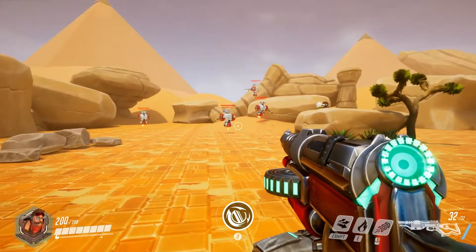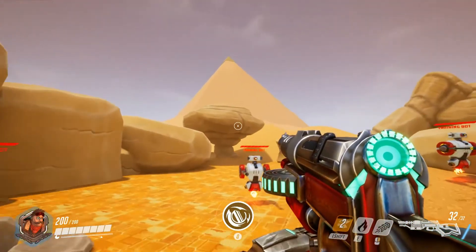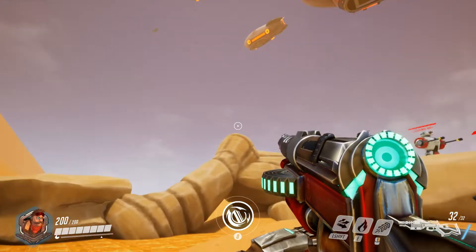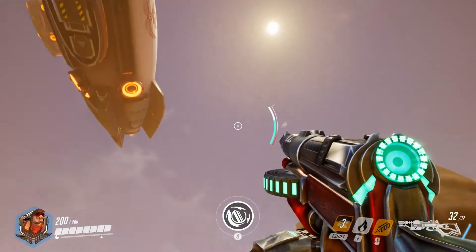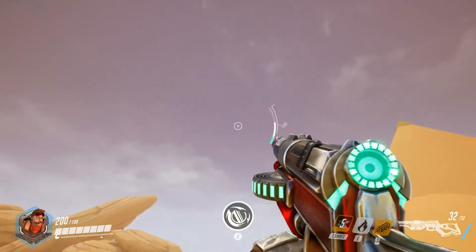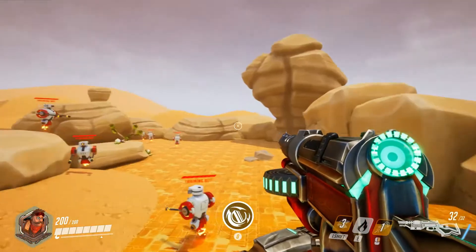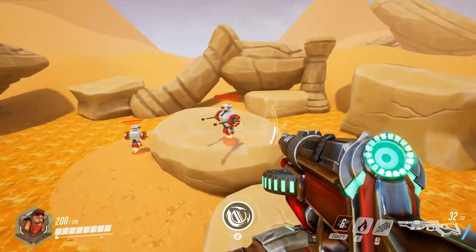For the shift ability, I probably should have been moving for that. Well, if I could figure out how to get up in the air — okay, that's how you get the directional movement. And then this is your dash. That shoots you up, and then that's your directional dash.